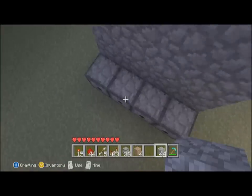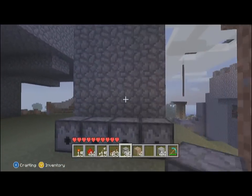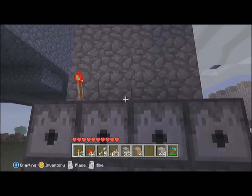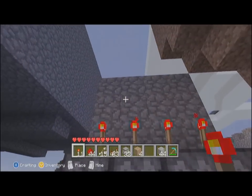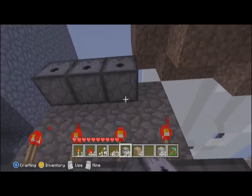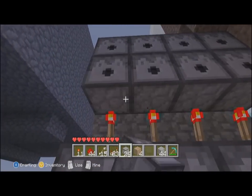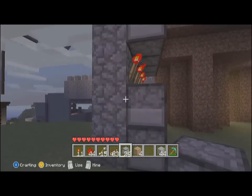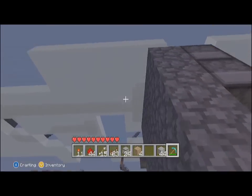What you're going to do here is place another row, then redstone torches right above that row, then place another row above that — which makes a two-tier dispenser cannon.